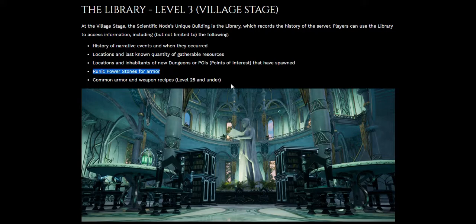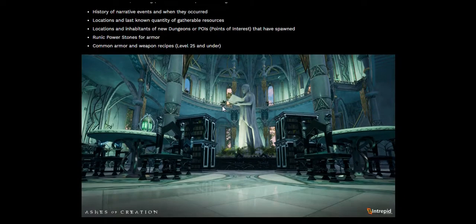Common armor and weapon recipes up to level 25 — so you can come and look in a book and see how to make a helmet, a shield, some gauntlets, or how to build a nice axe. But level 25 and under only. Here's another beautiful picture of the library from a lower vantage point.